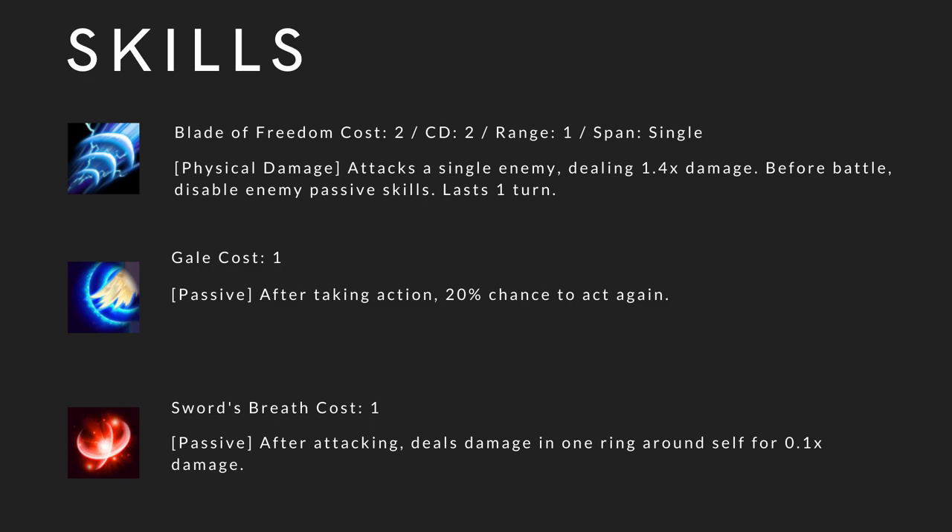Gale: cost 1, passive. After taking action, 20% chance to act again. Sword's Breath: cost 1, passive. After attacking, deals damage in range 1 around self for 0.1x damage. This skill is actually very good in Apex — you can kill heroes who can revive such as Yulia and Elwyn, and it only costs 1. So it will probably be pretty common in Apex.